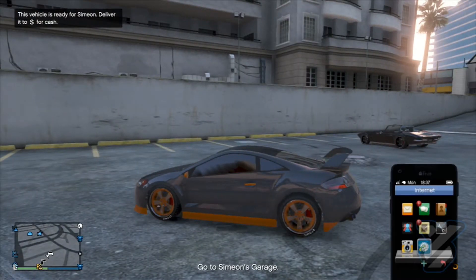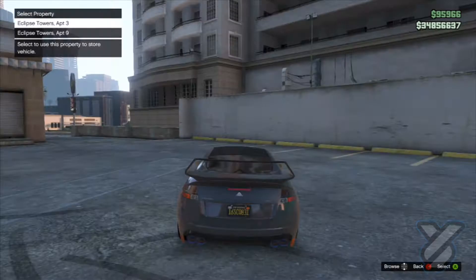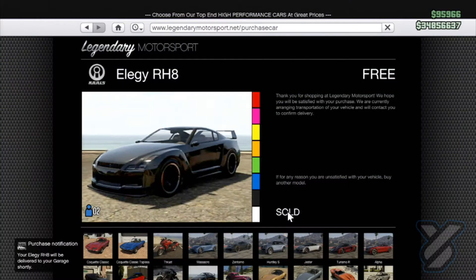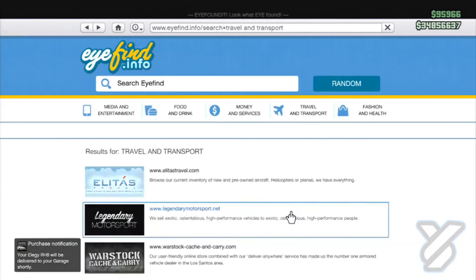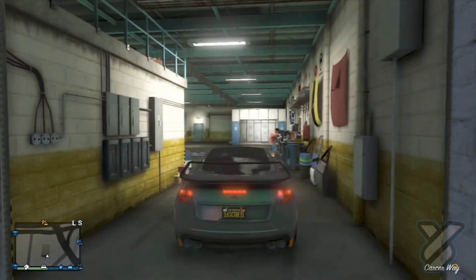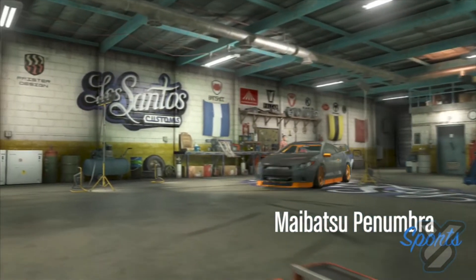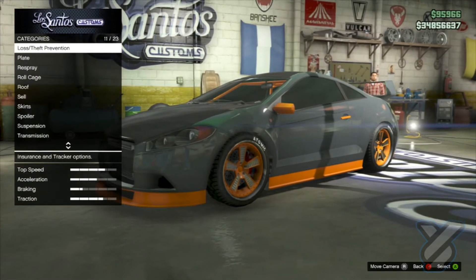The next thing you're going to want to do is pull up your phone and go to Travel & Transport and buy the Elegy. Now you have to have a full garage for this, so I'd advise filling your garage with a lot of Elegys. If you don't have the money, I'm just going to show you here — I'm replacing two of my cars. Once you've got the two cars in there, go back into Los Santos Customs and highlight over Loss Theft Prevention.